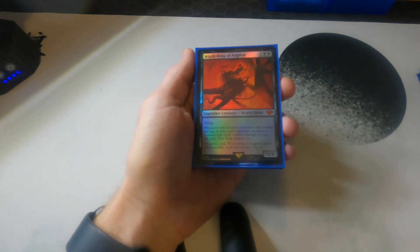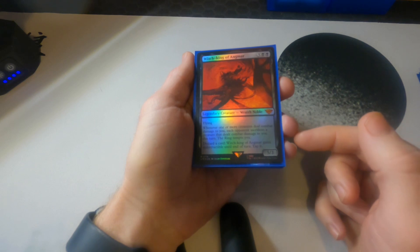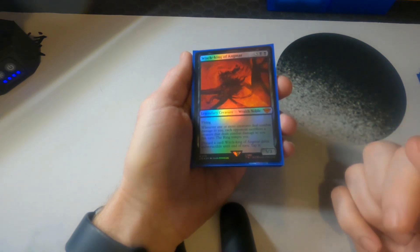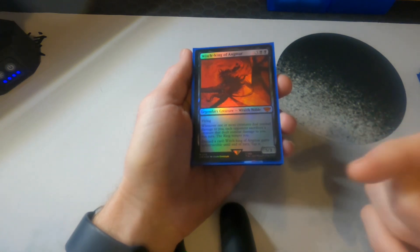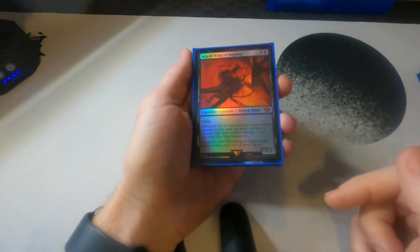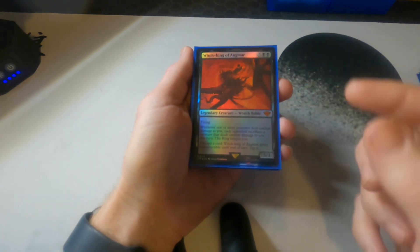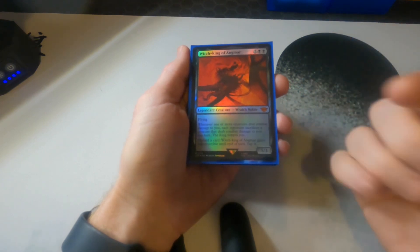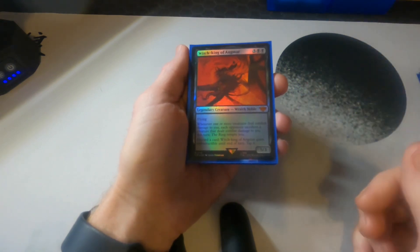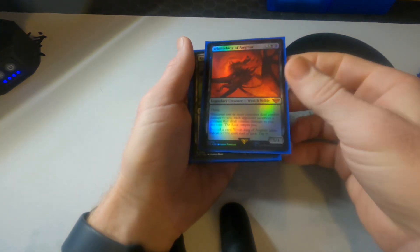The Witch-king: whenever someone deals damage to me, everybody has to sacrifice the creature that dealt damage to me and the ring tempts me. If I discard a card, he gets indestructible. So if there are attackers, I bring him down as a blocker, discard a card for indestructible, they hit me, then they have to sacrifice that creature — I take net zero damage but just lose a card.